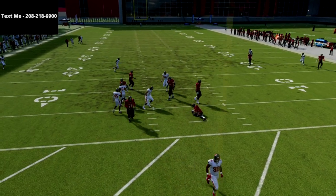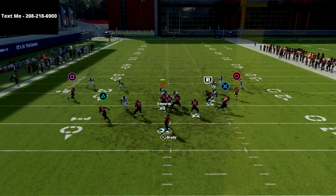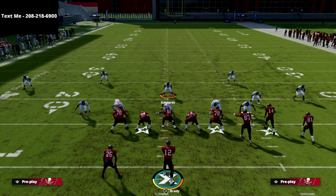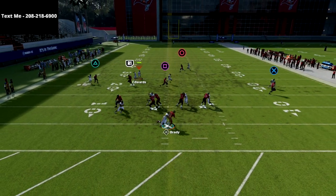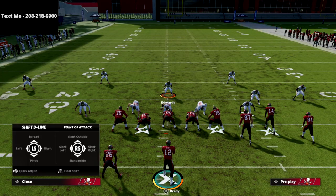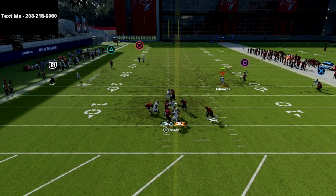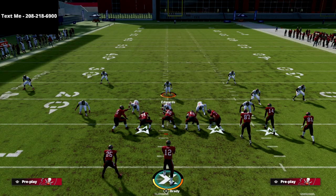When you don't move your guy down and just stay back, you might get more A gap pressure but it can kill your edge pressure — that's kind of the tradeoff. Another thing you could do is spread your line and crash them down. If you leave this guy back about five yards off the line, you might get a disengage or something through the A gap.